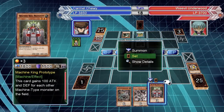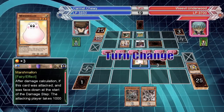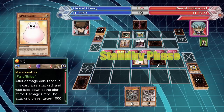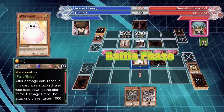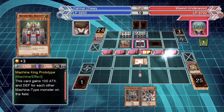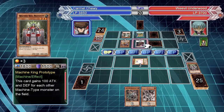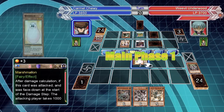Damn, alright I guess I'll set him — I really don't have any other moves right now. This has totally backfired on what I was planning on doing, but if I can just keep marshmallow on the field I might be fine. I might be able to draw him out — honestly it looks like he's kind of stuck.